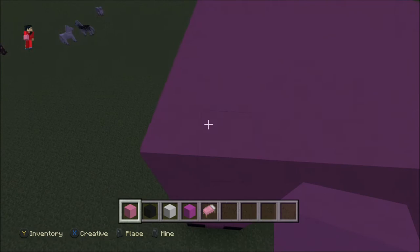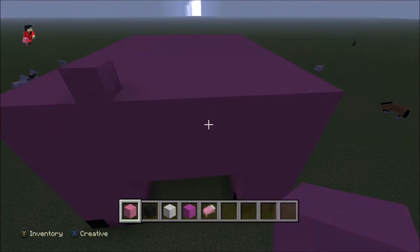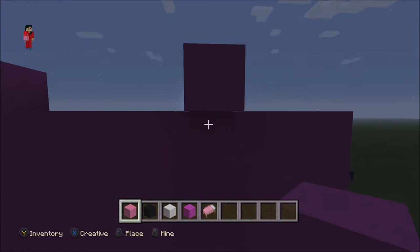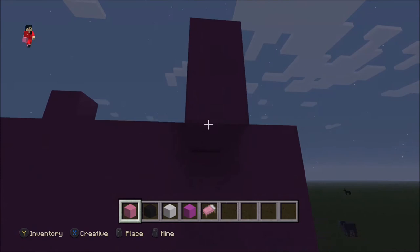So you're gonna start from the corner at the front - you're gonna do one, two, three, four. Going from the fourth block, do the same on the other side: one, two, three, four. Then you are going to bring it out.